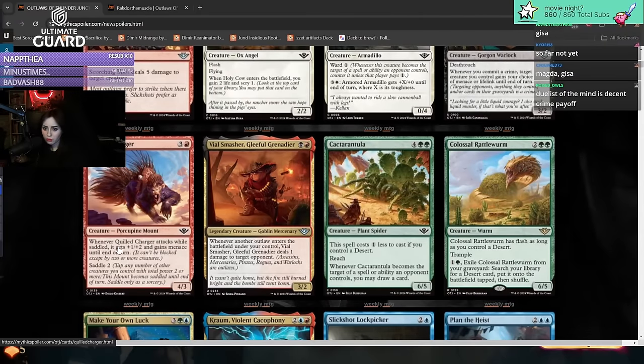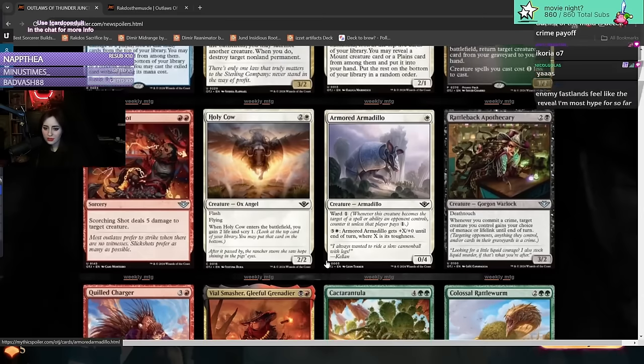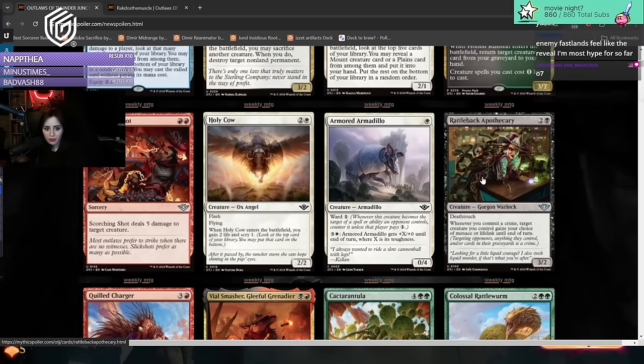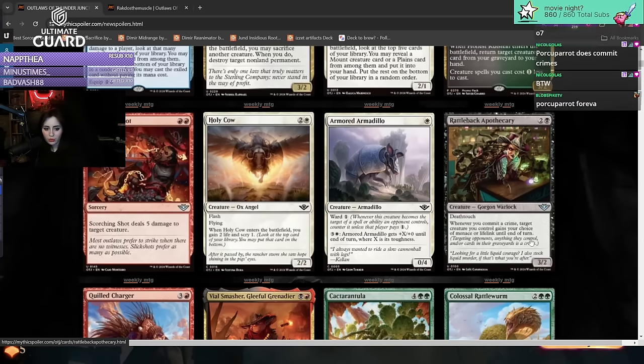Quill Charger - four mana mountain porcupine. Whenever it attacks while saddled it gets plus two, plus two and menace until end of turn. Saddle two. Cute, probably good in limited. Armored Armadillo - one mana zero-four with ward one. Gets plus X, plus zero until end of turn where X is its toughness. Cute.